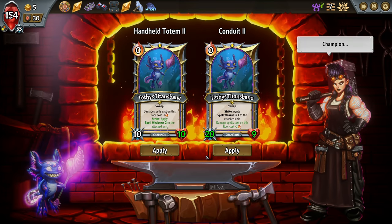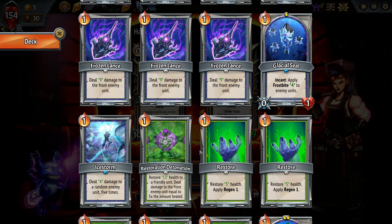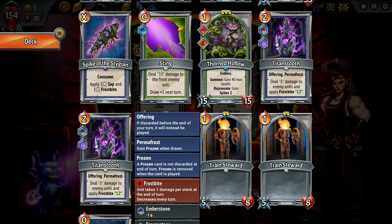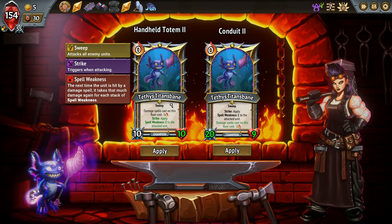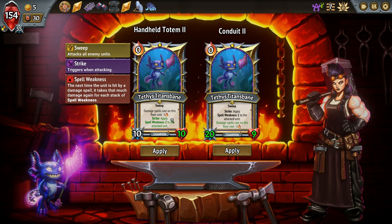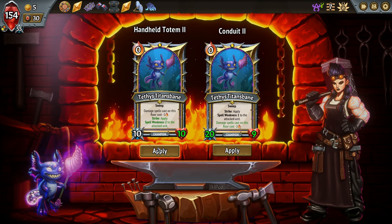Maybe there was a chance we could have grabbed more. Damage spells on this floor cost minus two — we only have one-cost damage spells, so Titan's Tooths could be played for free — that's actually kind of tempting. Or we go here: strike, apply Spell Weakness of two to the attacked unit, takes that much damage again for each stack — that's kind of cool. Higher damage output is nice too. I think we're gonna take this: the double Spell Weakness.